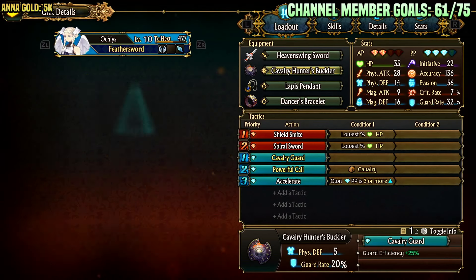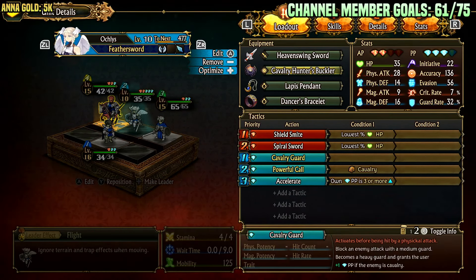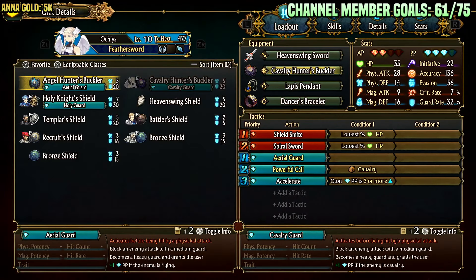If you want her to run Cav Hunters — say she's in a formation where enemy Cavs using Wild Rush can hit her — she can equip Cav Hunters. Cav Guard gives block enemy attack, so she gets an explicit block that uses her passive points. Early on she can't really use passive points outside of Accelerate. It activates before being hit by a physical attack and blocks with medium guard — this includes enemy archers too, so she can block an archer with medium guard and very likely survive. It becomes heavy guard and grants plus one passive point if the enemy is Cav, so against Cavs she basically has infinite guard with 75% damage reduction.